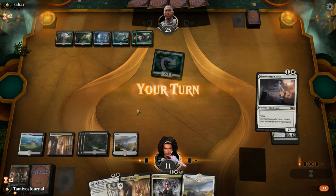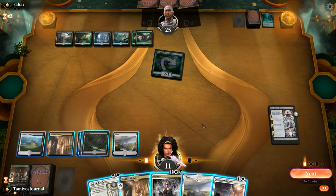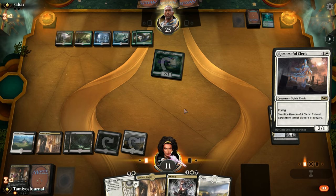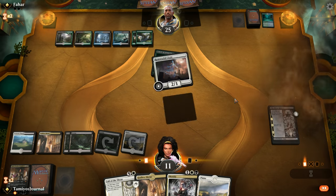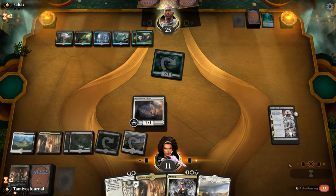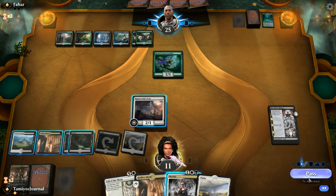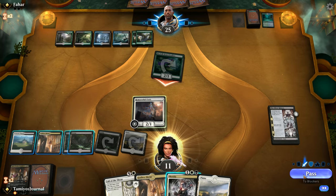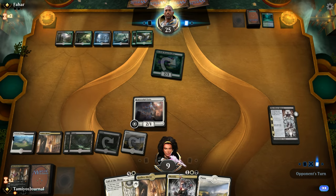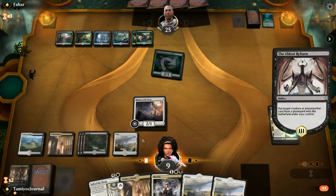We don't really have anything to do after Fall of the Thran which is where we're not just playing into it. That's a nice one. I think we're just going to try and bait them out - play the Remorseful Cleric, pass the turn, and use it as a sweet little blocker. We'll see if they actually try to hit this. And of course we can get it back with the third part of Eldest Reborn. This way we can at least keep removal for something else and we don't have to sacrifice all our own lands, giving us more of an advantage.